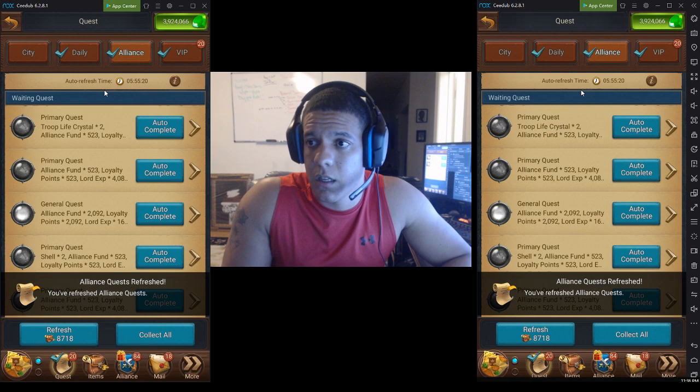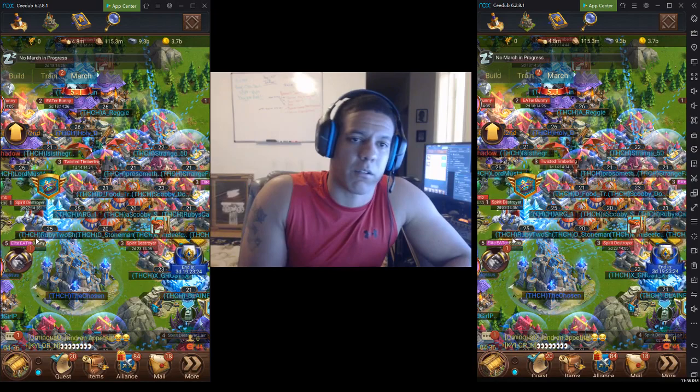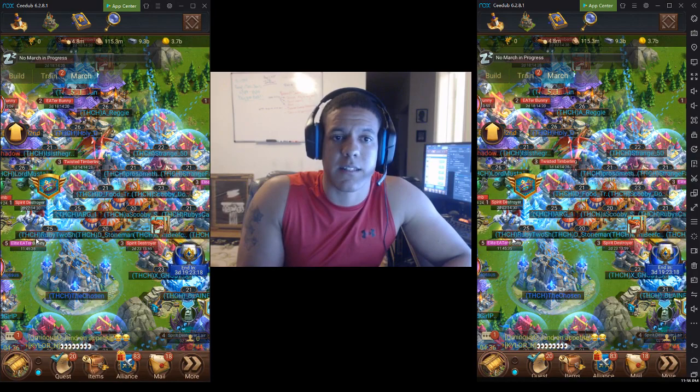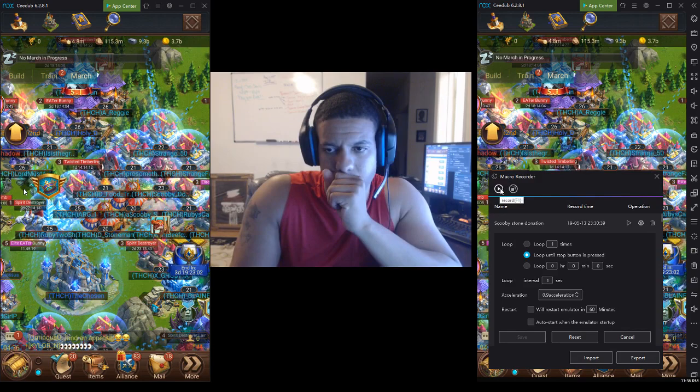All right, now that we already got the little tip out of the way, we're gonna go ahead and do the full macro that I like to do - the all-in-one macro that incorporates everything. It does the Alliance gifts, it does the questing, and it does the resource dump. We're gonna start a little bit slow. There's two macros I record and I'll tell you why in a second.